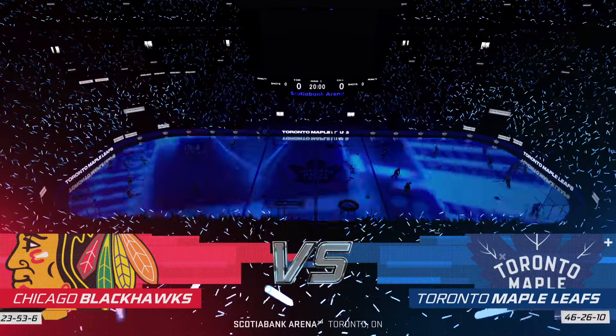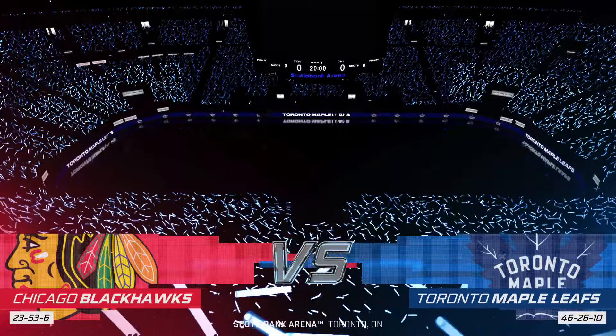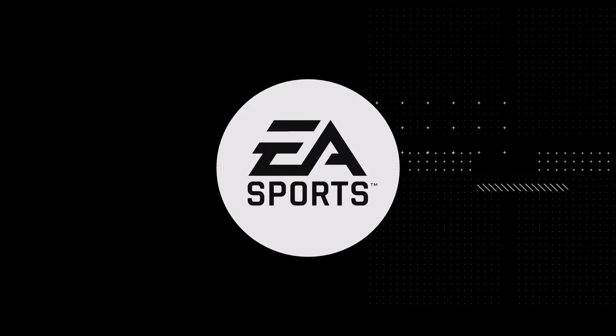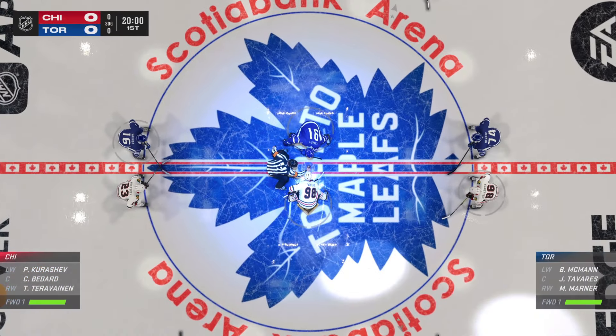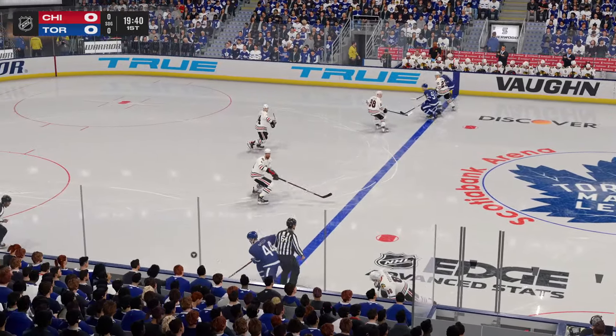For EA Sports, we're in the city that some call the center of the hockey universe. We're in Toronto, and the Maple Leafs are ready to roll. Centers are lined up, official ready to drop the puck. The Leafs win the opening faceoff, and we are underway with this one.